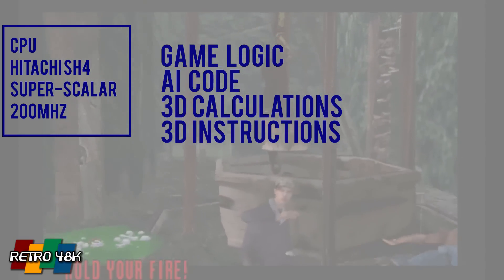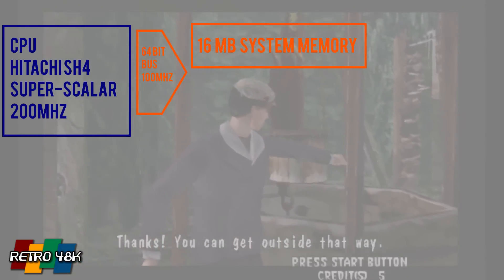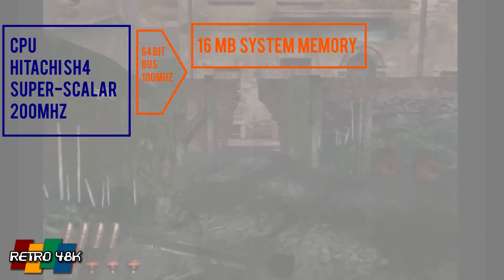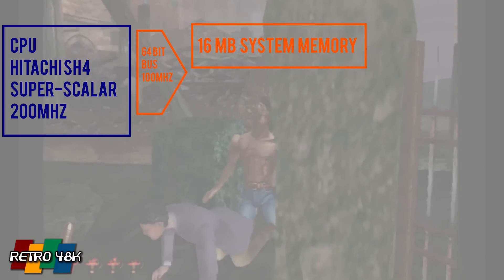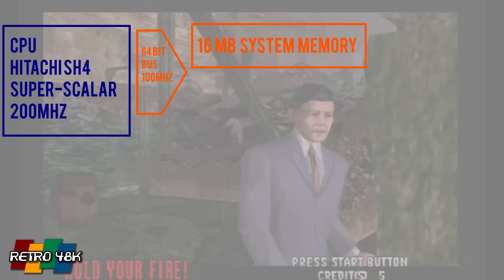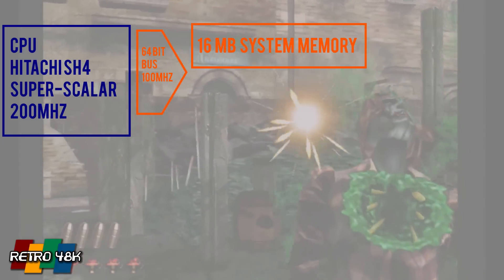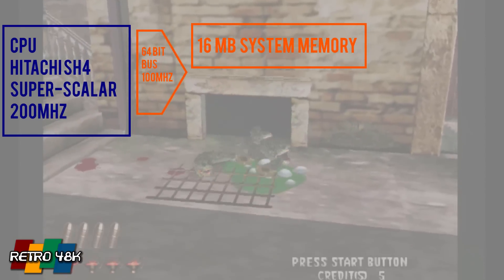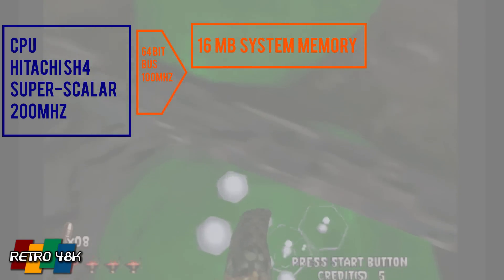It could talk to up to 16 megabytes of system memory over a massive 64-bit bus, capable of a theoretical max transfer speed of 800 megabytes per second — massively impressive. That's an entire CD's worth of data transferred in less than a second. That bus would also talk to the real heart of the Dreamcast, and that's Holly.